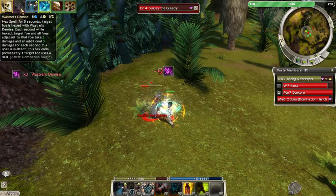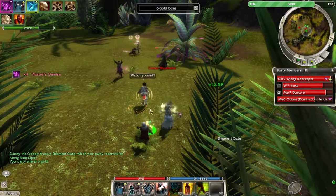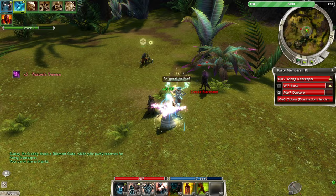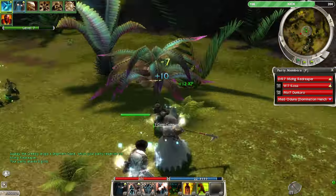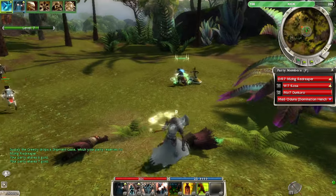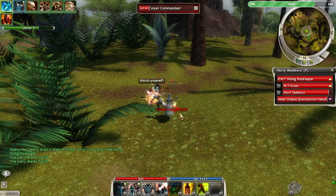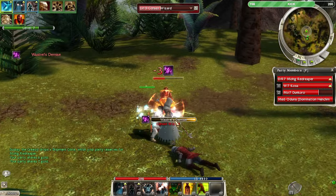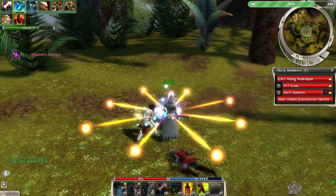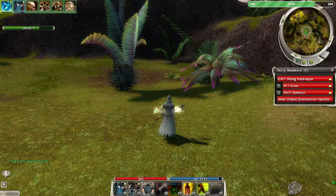I don't know why they gave corsairs a net — I feel like paragon should have a net spell too. It fits the class, like those gladiators with the trident and net from Spartacus. They missed an opportunity. As far as I know, paragon does not have a net skill — they need an immobilization skill.